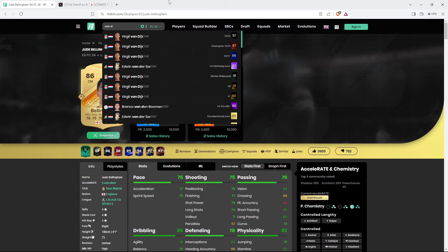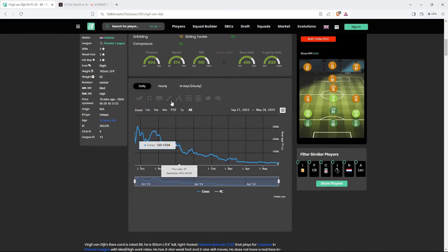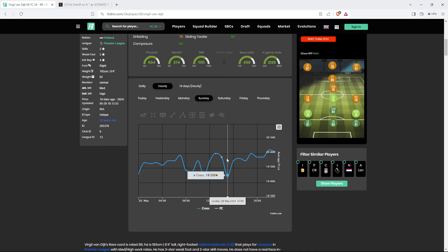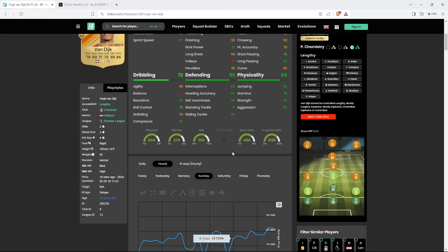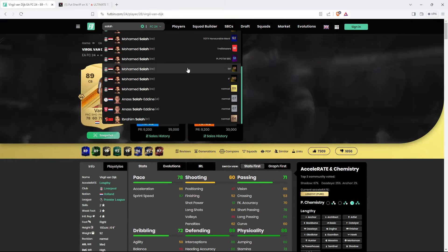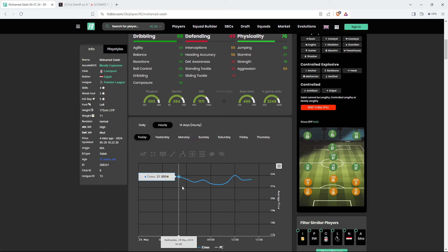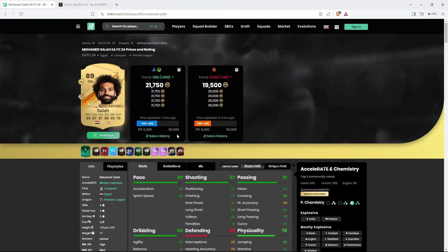Target price for Bellingham: pick up around 6,500 on console, around 6,100-6,200 on PC. Van Dijk is now 22,000 coins - I told you to buy three days ago at 19,000. Looking at the graph, I said start buying Van Dijk around Sunday at 19,000-18,500. He was between 19,000 and 20,000 coins and now sits at 22,500. I still think this card can easily go to 24,000-25,000 coins.